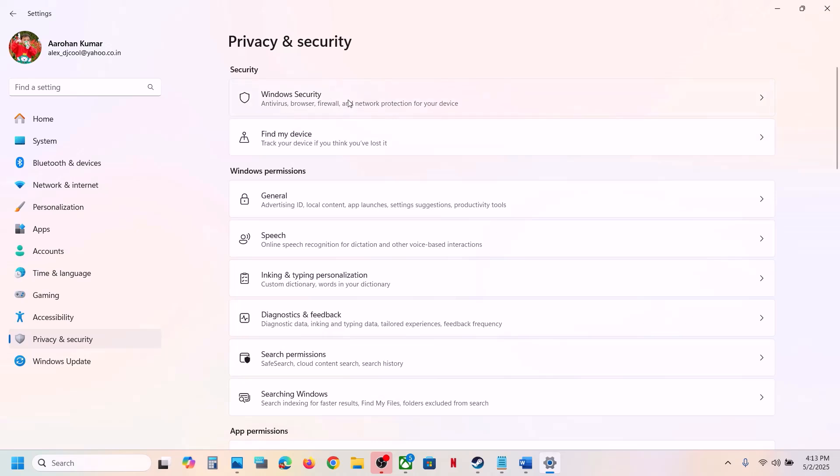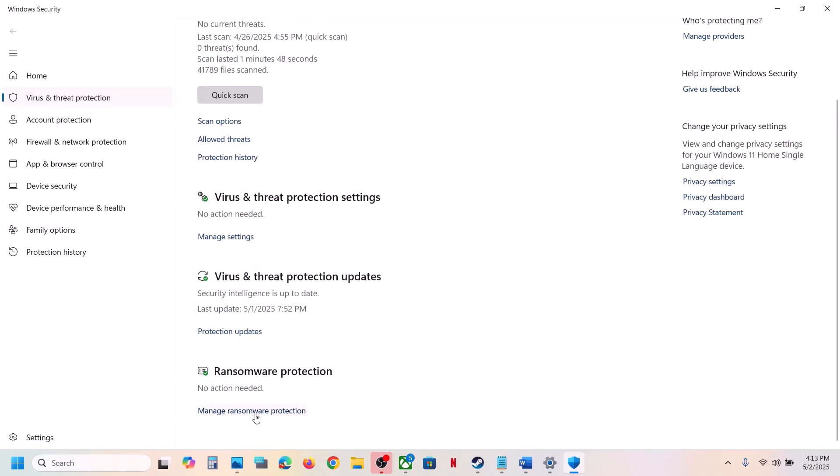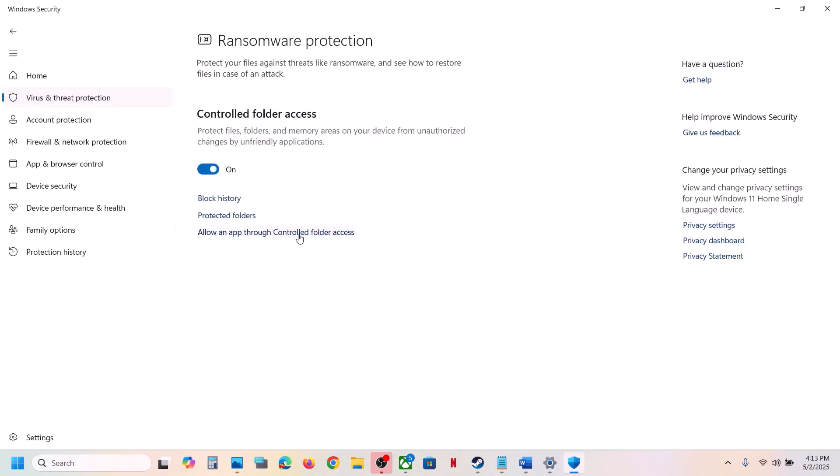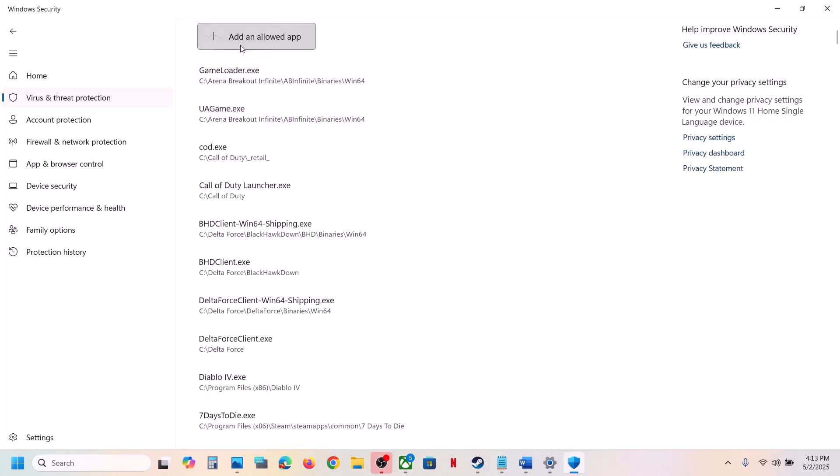Click on Windows Security, then click on Virus and Threat Protection. Scroll down to the bottom and you will see Manage Ransomware Protection — click on it. Now click on Allow an app to control folder access, click Yes to allow, and then click on Add an allowed app, then click on Browse all apps.